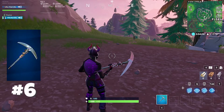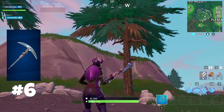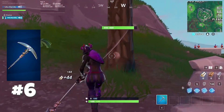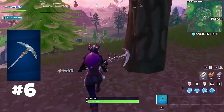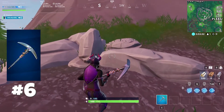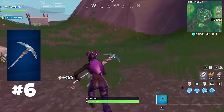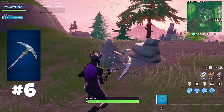Coming in at number six we have the Studded Axe. The reason I have this at number six is because it's probably the best pickaxe for competitive players — if you're really trying to sweat. The reason for that is it's extremely quiet; it's a very faint sound when you swing it, and even when you hit something you can barely hear it. When you're playing arena or competitive modes, you don't want players to hear your pickaxe. Something like the Pick Squeak or the Plunger will be heard much more easily than the Studded Axe. It also looks really clean — nothing overbearing, and it matches with a lot of different skins because of its basic silver color.